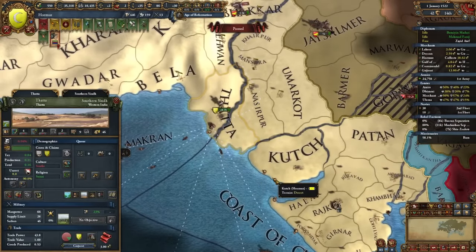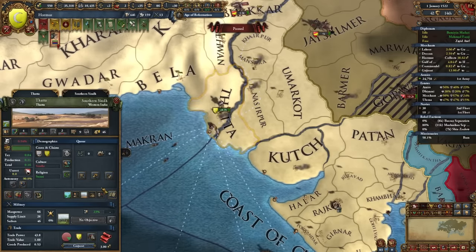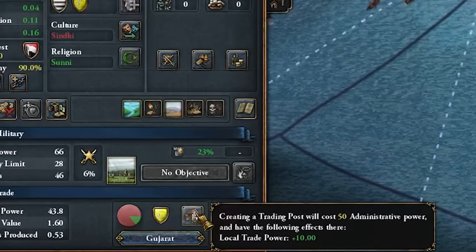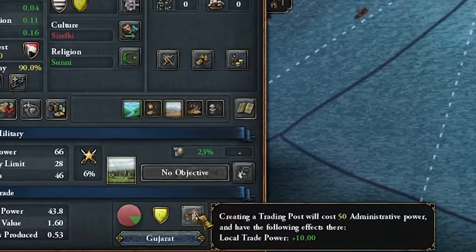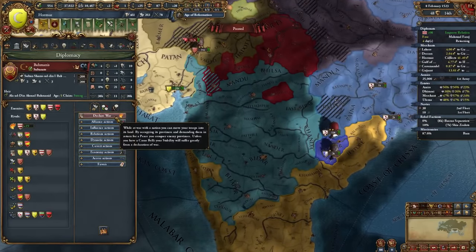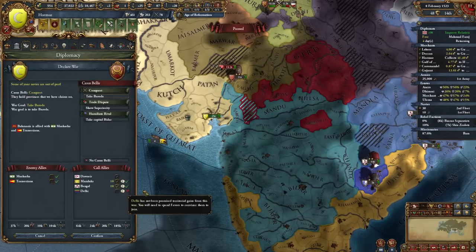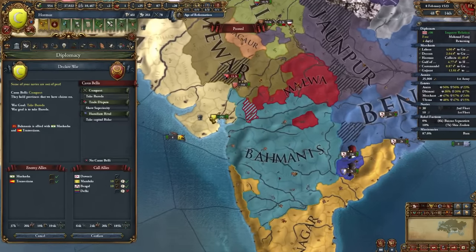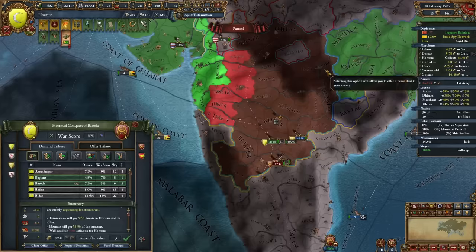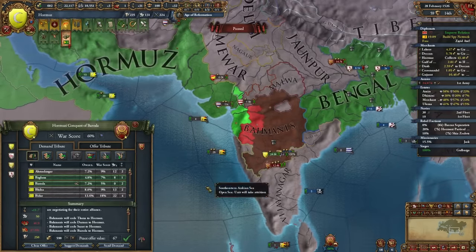One thing I forgot: since we're in Eastern Plutocracy, we're like a weird cross between a Merchant Republic and a Monarchy — we can actually create trading posts. So we're going to create a bunch of these. Our next war is actually going to be against Bahmanis, mainly because I can bring the Mamluks and Bengal into this war. Let's attack. We'll take something like this from Bahmanis, plus all their money.